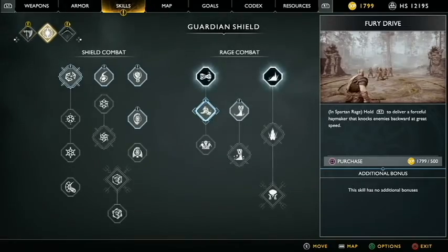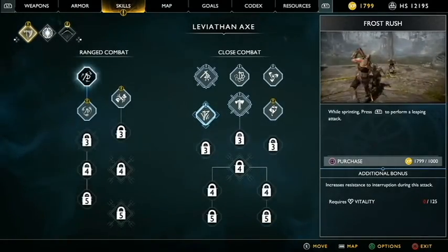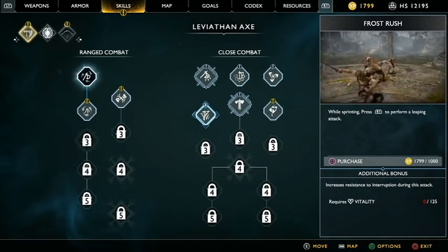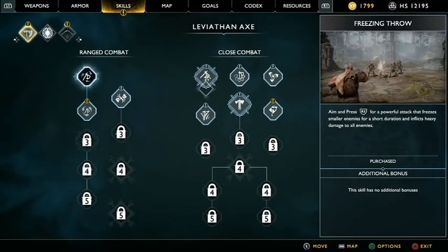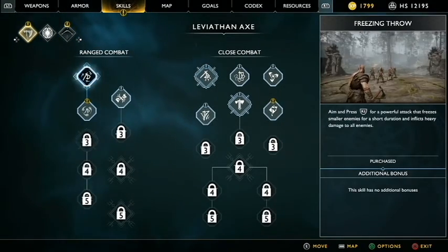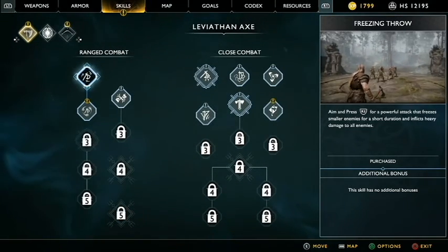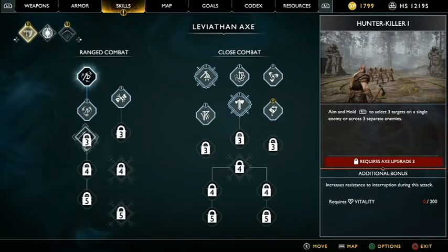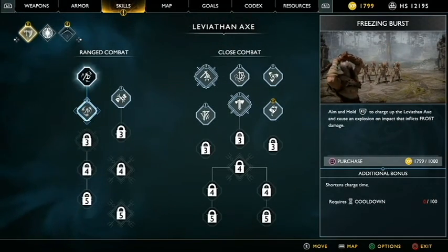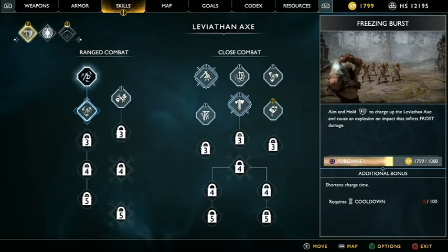So Leviathan Axe, Guardian Shield... Let's see. Close combat — aim and press R2 for a powerful attack that frees smaller enemies for a short duration, and inflicts heavy damage to all enemies. Aim and hold R2 to charge up the Leviathan Axe and cause an explosion on impact? Yes, please!